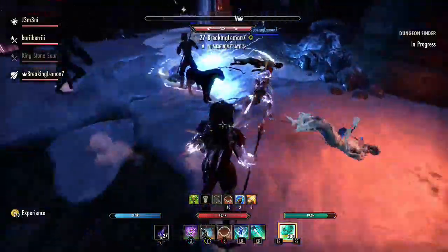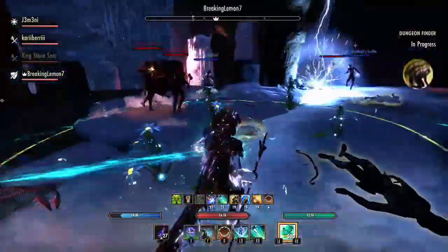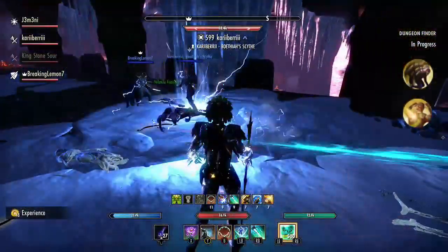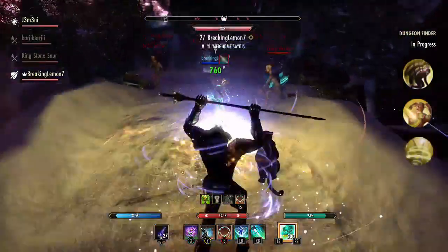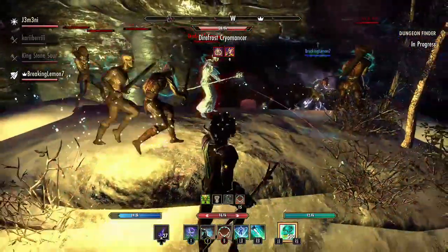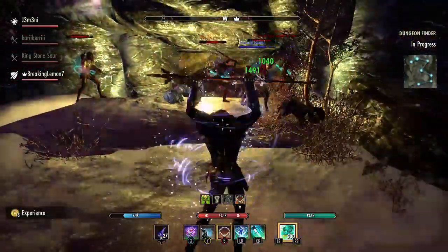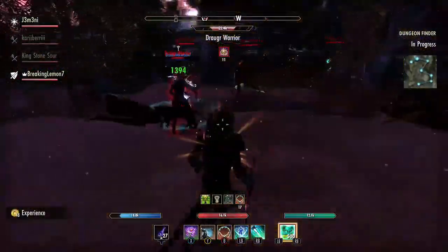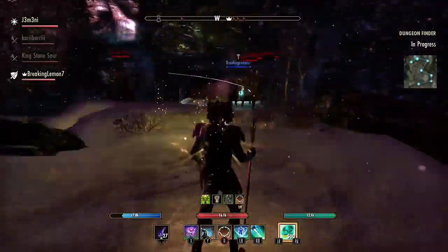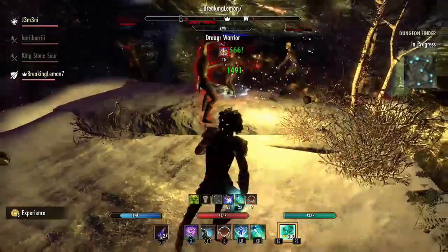For the Argonian Racial Skills I am specced into Resourceful which increases your Maxima Magica, Argonian Resistance which increases your health, poison, and disease resistance, and the big one is Quick to Mend increasing your healing done and healing received by 1%. For my Boon I took the Ritual because it increases your healing done by 10%, which is very important for a healer. Coupled with Quick to Mend it increases your healing done by up to 15% because Quick to Mend goes up to 5%.